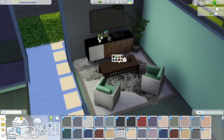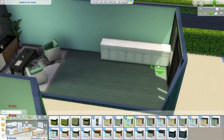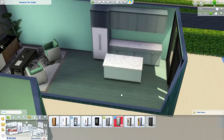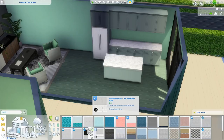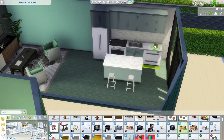I changed the wall behind the TV to a deep green brick as an accent wall to break up the colors. For the kitchen I picked out really cute pastel green cabinets with white counters, added a cabinet with space for a refrigerator, and changed the backsplash from green to white brick. Then I added white bar stools, a stove, a dishwasher, a sink, and some small decorations.